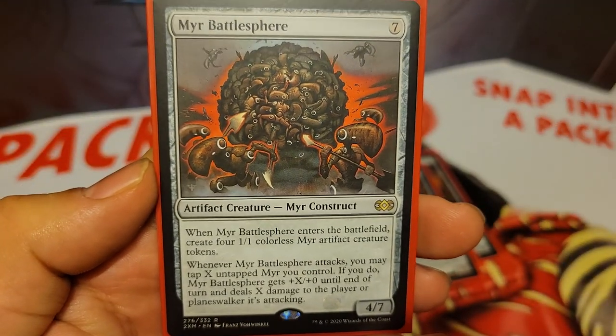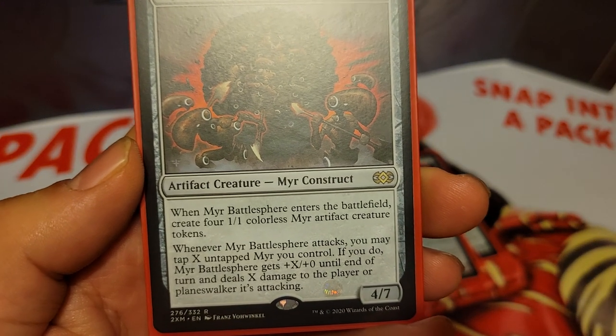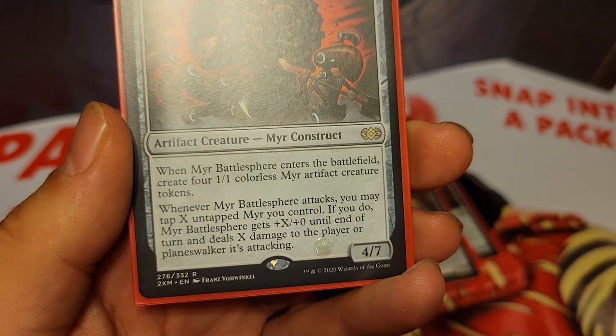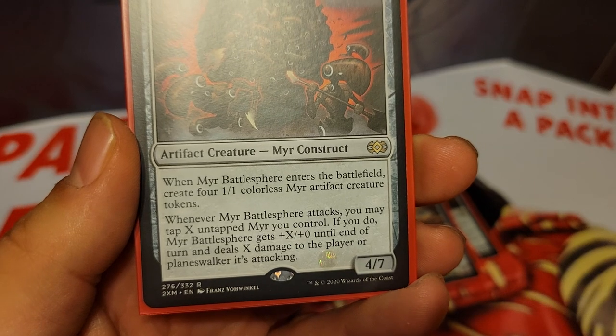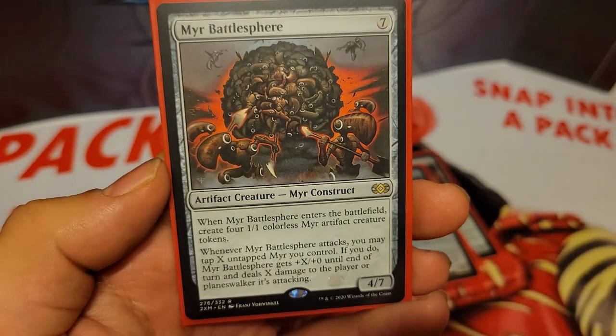Next up we have Myr Battlesphere, 7 mana for a 4/7 artifact creature. When Myr Battlesphere enters the battlefield, create four 1/1 colorless Myr tokens. And when Myr Battlesphere attacks, you may tap X Myr you control, and if you do, Myr Battlesphere gets plus X/plus 0 until end of turn, and it deals X damage to the player or planeswalker it's attacking.